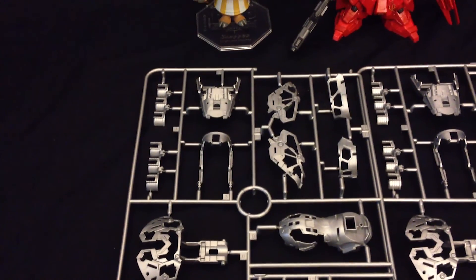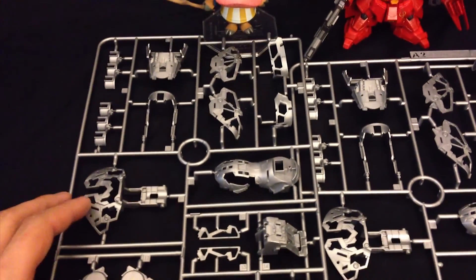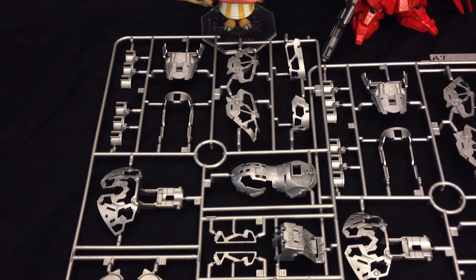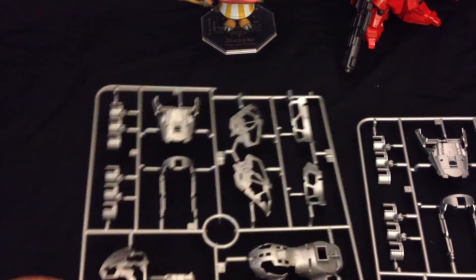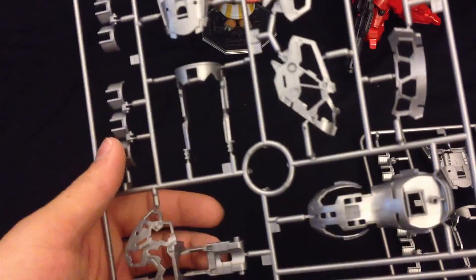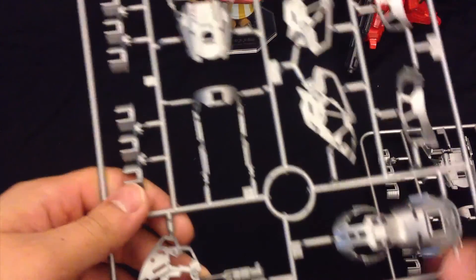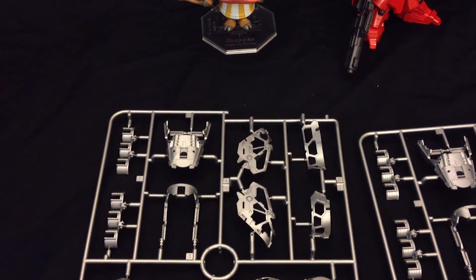Starting with the A plates — we have A1 and A2, so pretty much a one-and-a-half plate system. Mainly silver parts that are going to be used for the inner frame and will stick out quite a bit. We've got parts for the shoulders, side skirts, arms, and chest exclusive to A1. Also a part that goes on the back of the leg — be very careful, it seems pretty easy to break, so be very gentle. We also have parts that will contain the funnels.